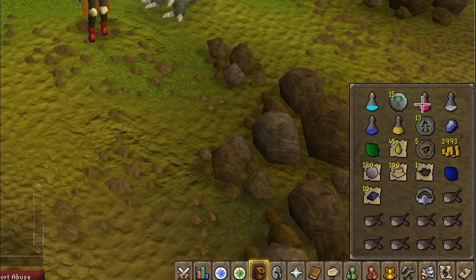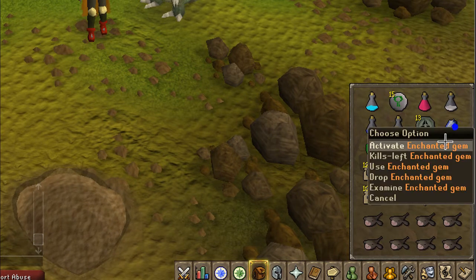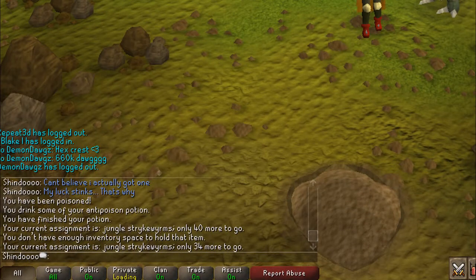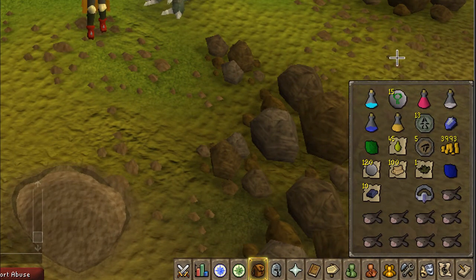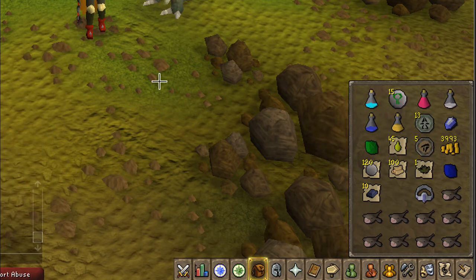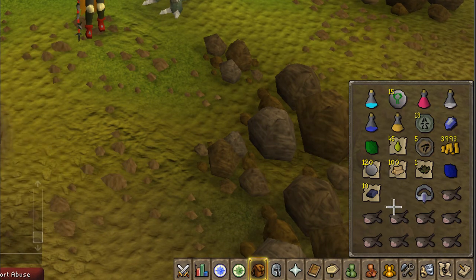I've already been here for my task, but you have to have these as a slayer task in order to kill them, and you need 73 Slayer. For inventory, you want two to three super anti-poisons, a super set — I've used most of mine — your enchanted gem, a summoning potion if you're using a pack yak or healing familiar, an extra pouch or two, and the rest food. Leave four inventory spaces free.